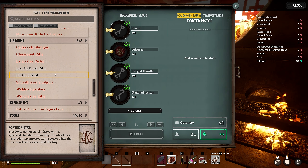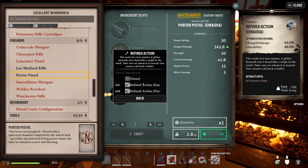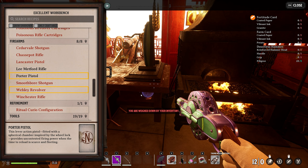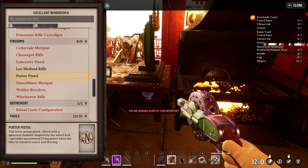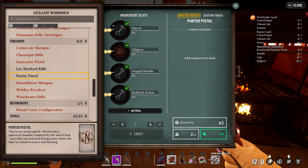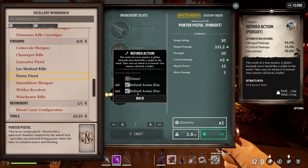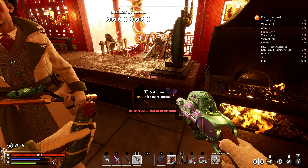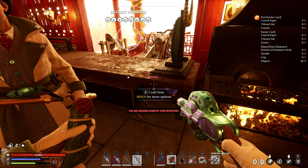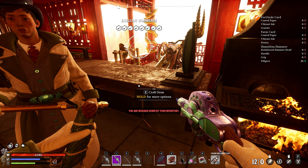Let's give the Portal Pistol a quick test. We'll make the barrel Anadia, the filigree Pursuit, the handle Anadia, and the refined action Pursuit. That recreates the exact same color scheme as the previous example — the barrel is Anadia covering the main body, and the filigree is all the Pursuit. Switching it around with Pursuit for the barrel and Anadia for the filigree, handle, and refined action gives an exact color swap, confirming it's a two-color system driven by the top two materials required for the weapon.